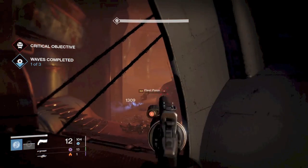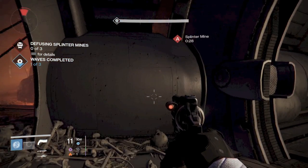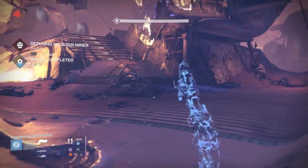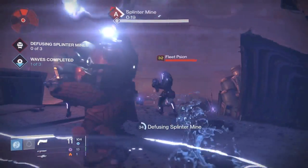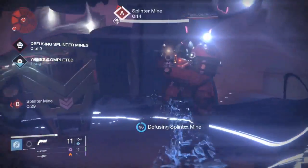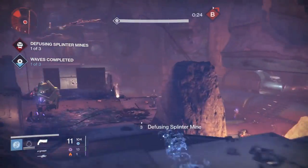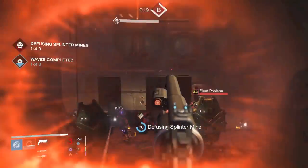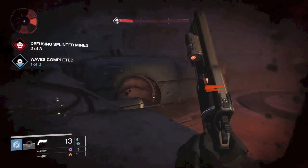As level 32, this is going to be a little more difficult for Titans and Warlocks because you can't turn invisible. If I was a Titan, since this first mine is in the very center of the room, I would use your bubble. You could also go up here with a shotgun and start taking these Scions out. The bubble lasts about 45 seconds, or longer with certain perks and armor.